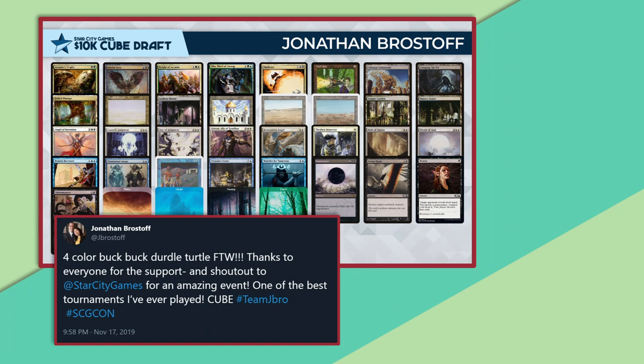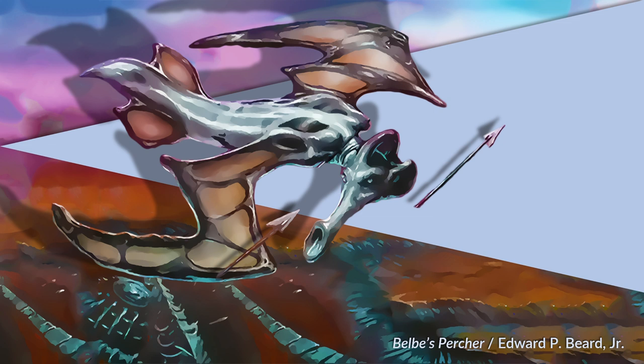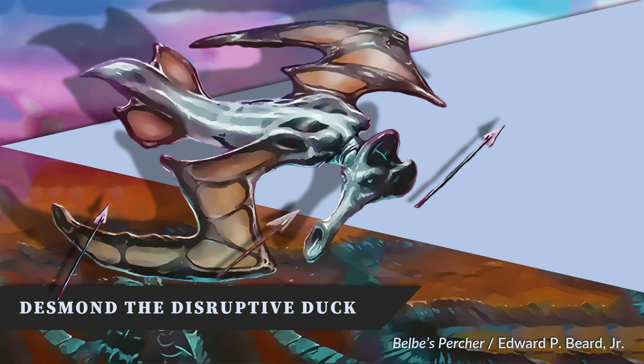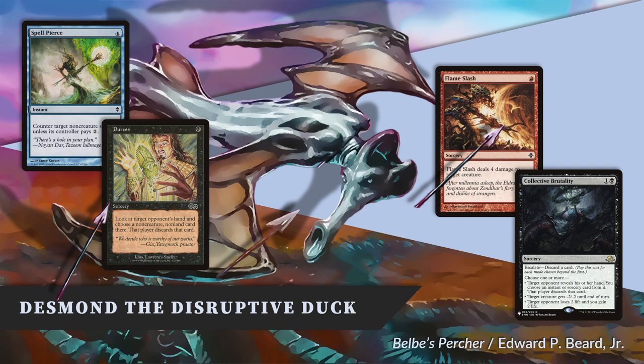It's going to be a little slower with a strong protective shell — maybe some lifegain, walls, etc. But this is a really fun archetype, and you can often go above the power levels of your non-broken opponents, as well as have enough meaningful interaction and card advantage to keep up with most of what you're going to be facing in a vintage cube of this nature. Next, we've got Desmond the Disruptive Duck. Desmond is full of hand disruption and cheap interactive spells, and all that quacking makes it awful hard for a spiky opponent to concentrate on their combo — because your Inquisition of Kozilek is ripping apart their hand, your Thoughtseize is taking out their combo pieces, your Lightning Bolts are killing their important creatures, and your counter magic is messing with them.